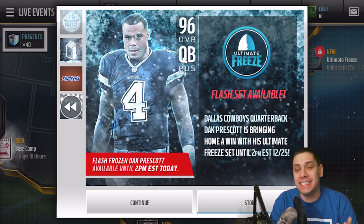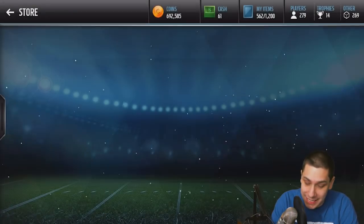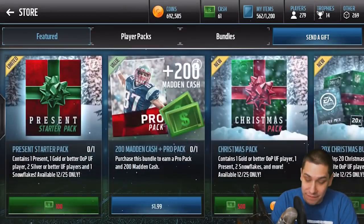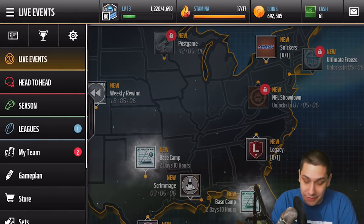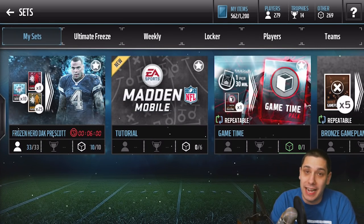So extremely limited time, and it is a Dak Prescott — it is a 96 overall card, guys. This thing is freaking nasty. If you go on right now, you are going to be able to find a Dak Prescott under your sets.